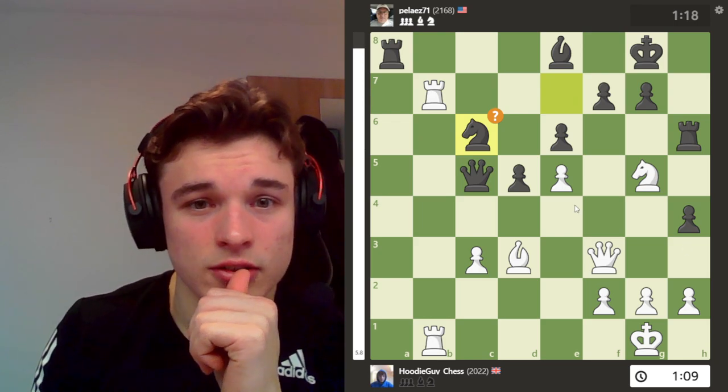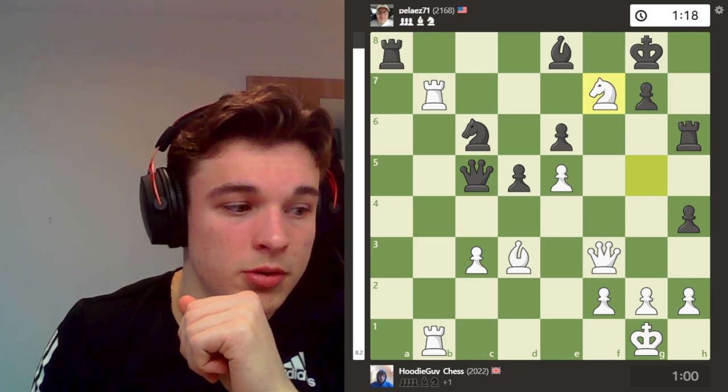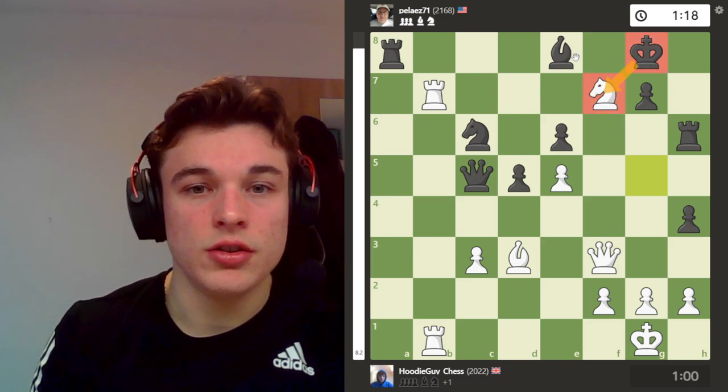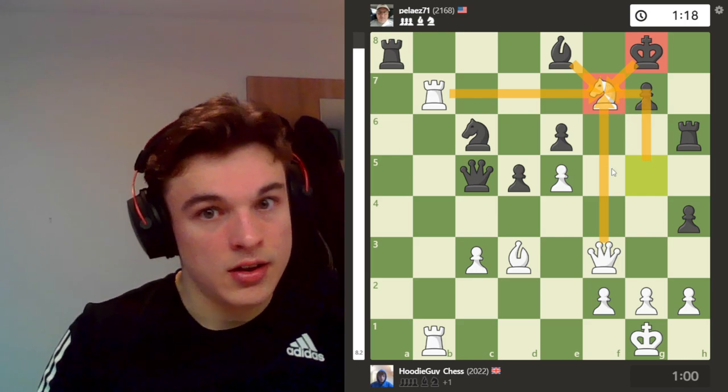He plays knight c6, attacking the pawn. And I play knight takes f7, because I simply have more attackers on the pawn than he has defenders — two versus, when my knight was there, three.